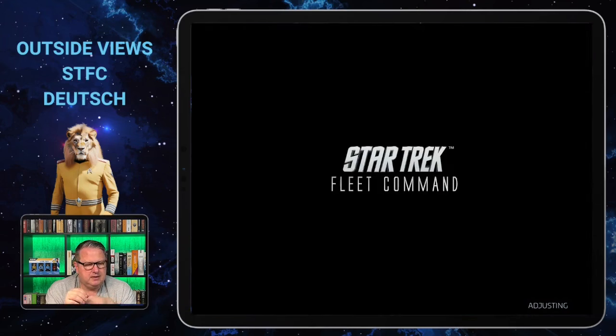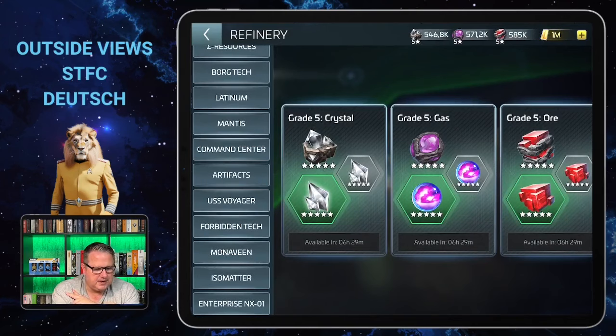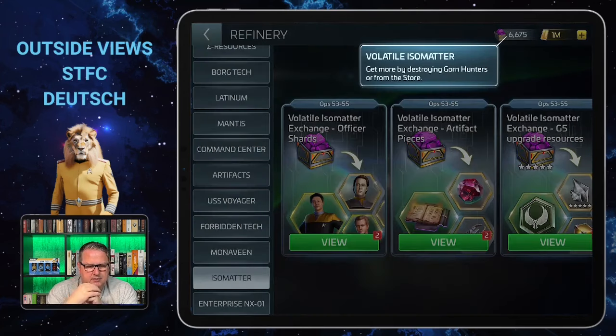Now let's have a look at the newest refinery. It's right above the Enterprise NX-01 — it's the Isometa Refinery, and here you exchange the volatile Isometa you collect from hunting the Gorn hunters. There are three different exchanges available.